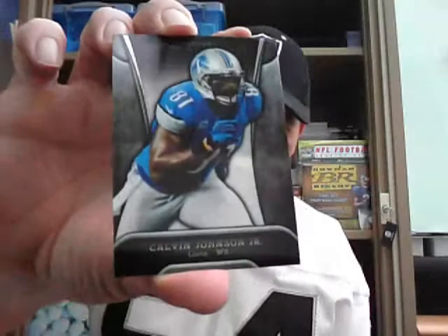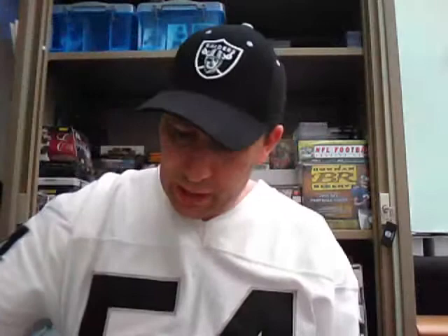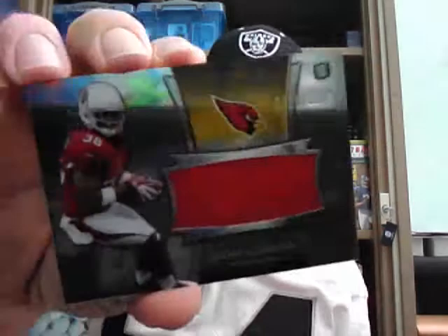Third pack takes us halfway through the Sterling. We have a base card of Calvin Johnson, a base card of Aaron Rodgers, and a base card of DeAndre Hopkins. And there are two hits. First up, a rookie jersey of Andre Ellington of the Cardinals numbered out of 1214. Cardinals hit again for Ollie Budd — two Cardinals hits for you Oli.